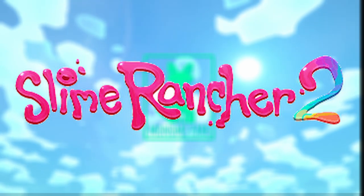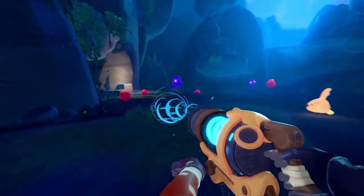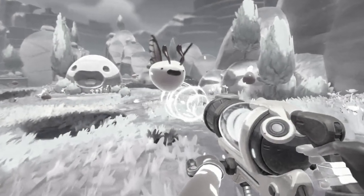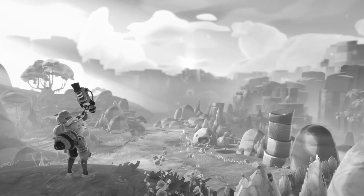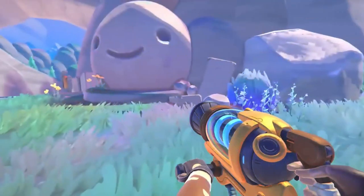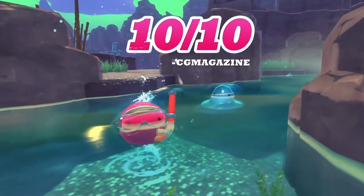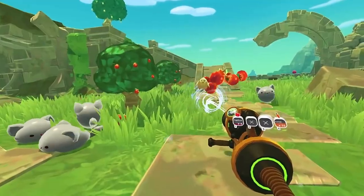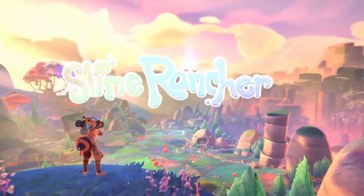Since the announcement of Slime Rancher 2, there has been a lot of mystery behind it. Specifically, the slimes that inhabit Rainbow Island. But what about diet, behavior, and interactions with the player? In the trailer, we see a small glimpse of what some of the slimes' main diets may be like. Other than the trailer, we don't know any additional information about what these slimes, or other additional slimes, may be included in the sequel. In this video, I'm going to break down all the confirmed slimes — an analysis of what we know so far about the new slimes included in the sequel.